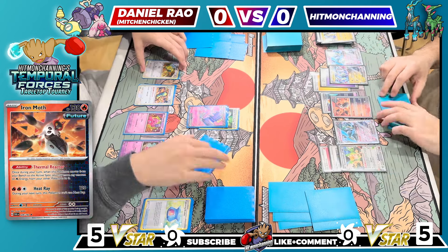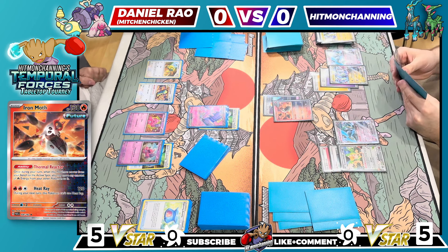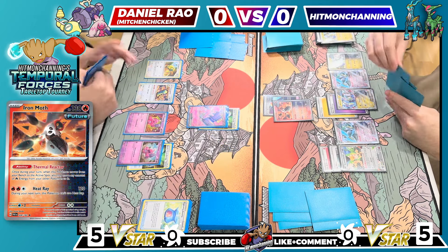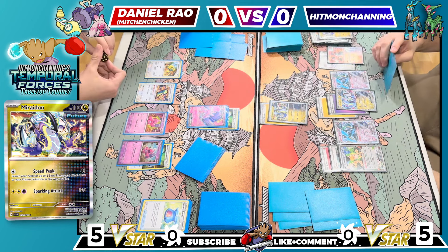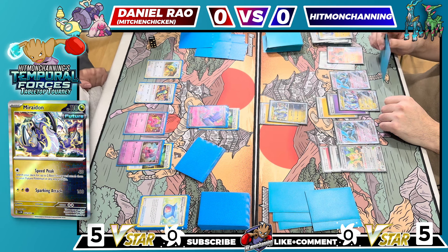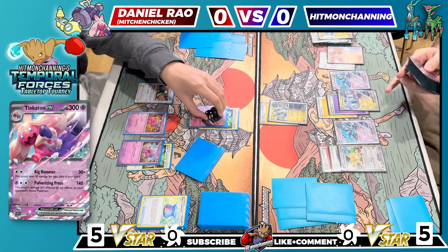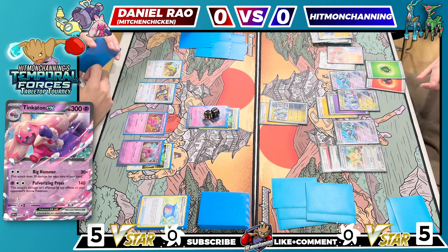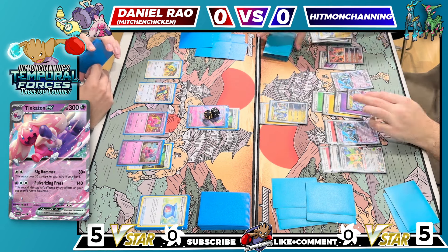My Basic Fire goes to the EXP Share Squawk. From here I'm gonna lead with the Iron Moth and think about how I want to play this. I'll put my other baby Miraiadon down and attach a return there, then retreat the Iron Moth. Daniel's board is really strong and if I use Speed Peek I'm going to be doing 40, 60, 80 damage. Doing a solid 80 is probably pretty good, so I'll go for the Speed Peek for 80 damage. That lets me search my deck for two energy cards and attach them to my future Pokémon — a Fire and a Grass. Fire goes on the Iron Moth, grass goes on big Miraiadon.